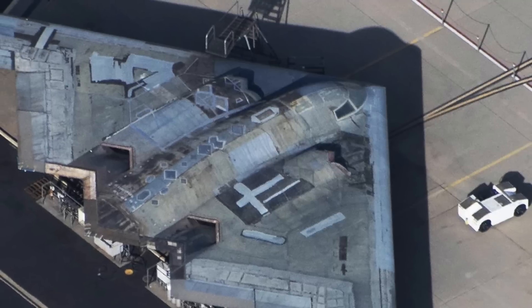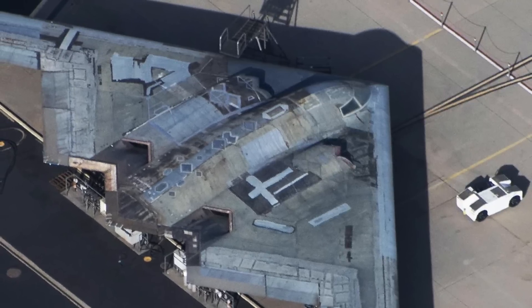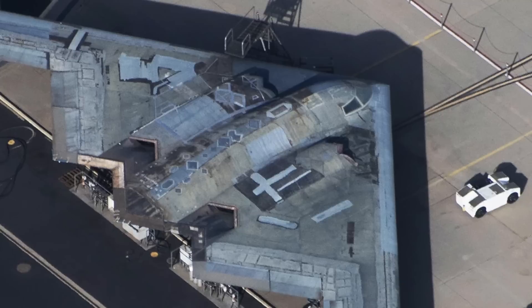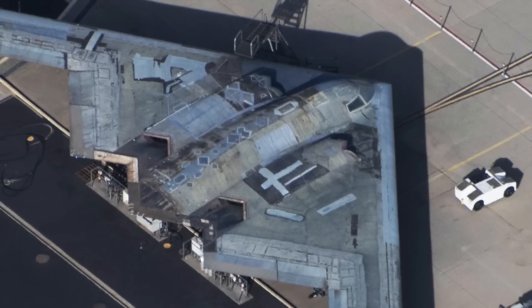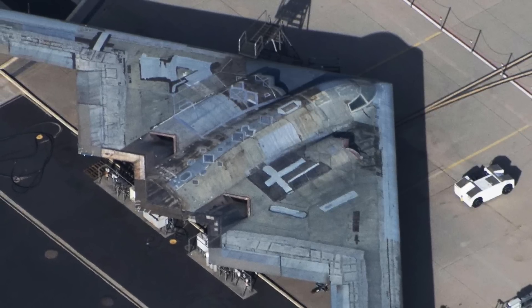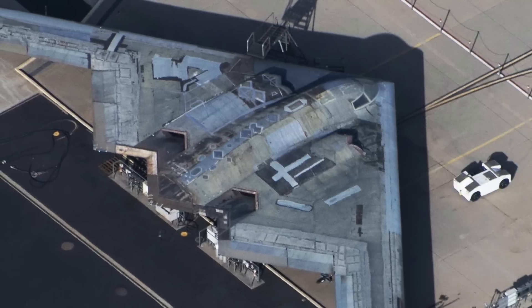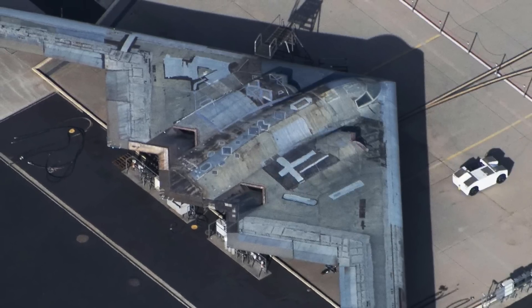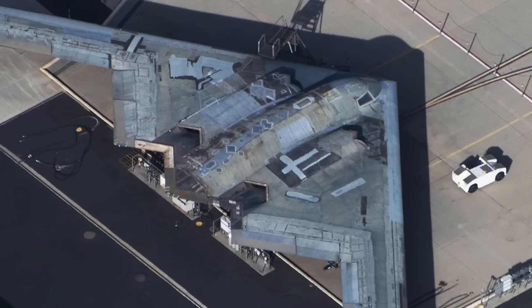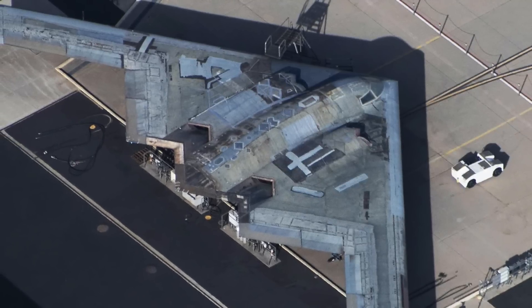The aircraft has a range of approximately 6,900 miles or 11,000 km and a maximum speed of Mach 0.95. The Spirit has an excellent payload, which makes even a single one extremely destructive. It has two internal bays for ordnance with an official limit of 40,000 pounds or 18,000 kg, and a maximum estimated limit of 50,000 pounds or 23,000 kg.